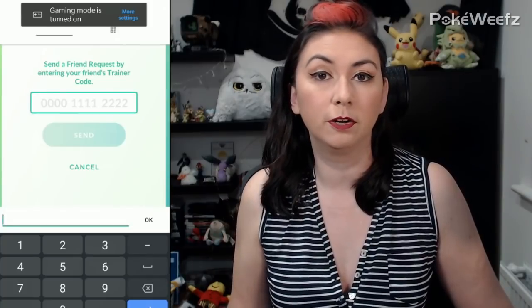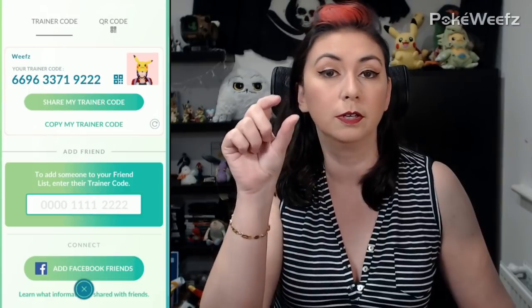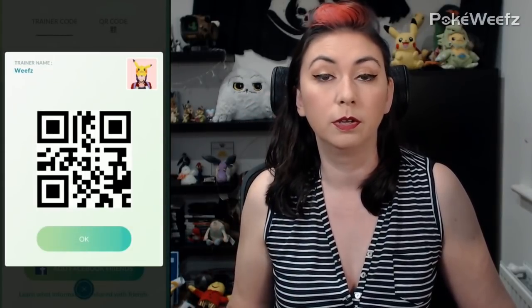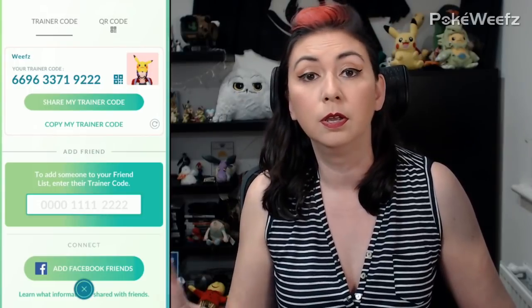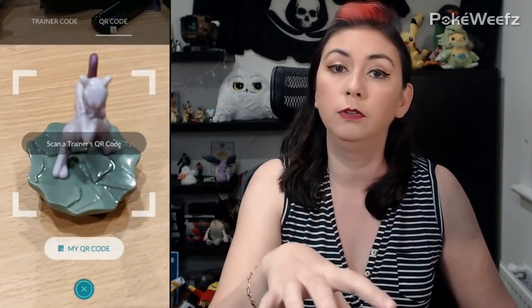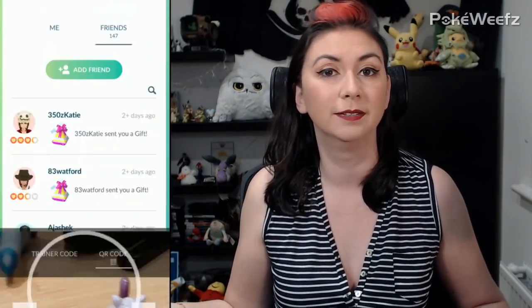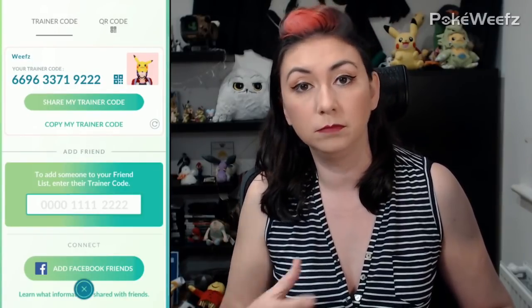The easiest way to share codes in person is to use a QR code. Next to your trainer code number there's a little boxy looking thing — press on that and it'll display your own QR code which other people can scan using their app, automatically sending the invite. Or if someone's showing you their QR code, go into the top right section where it says QR code, that brings up the scanner — hold it over their code and you automatically send them an invite. You can also add friends through Facebook if you've attached your Pokemon Go account.